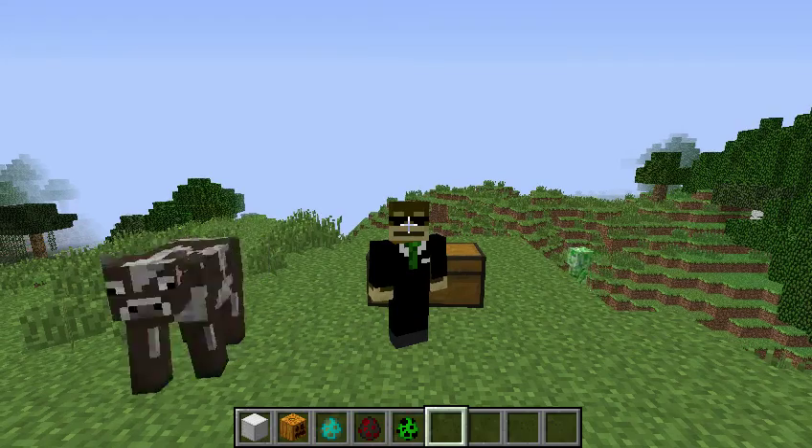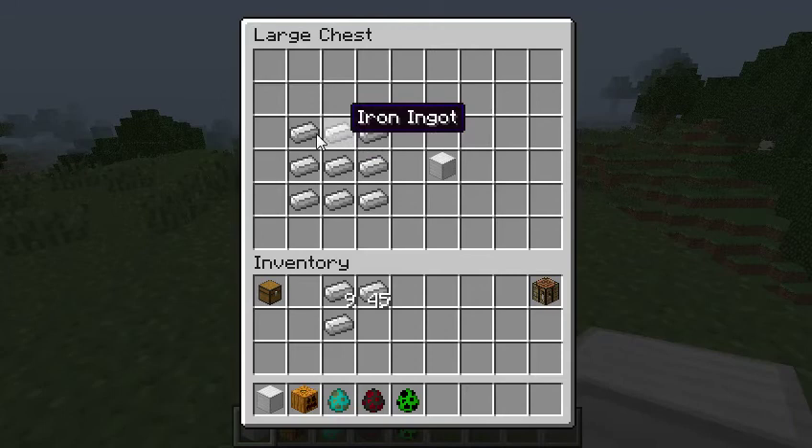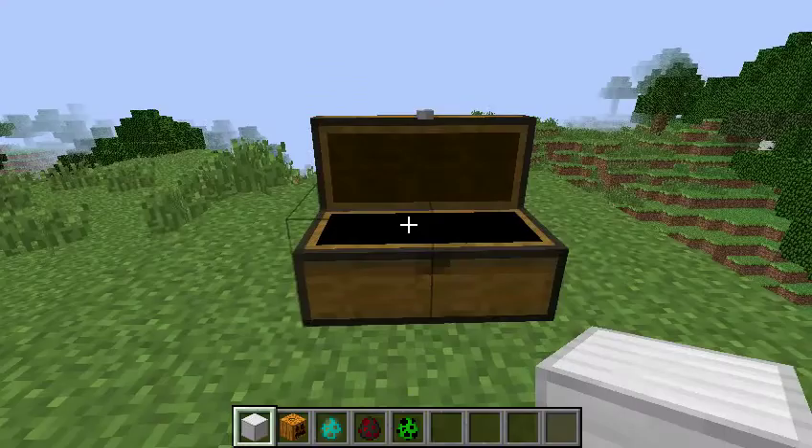Hello guys and welcome to my Minecraft tutorial on how to make an iron golem. First of all, you need some iron blocks, which are made by filling the crafting table with iron ingots, and it will give you one iron block. You also need a pumpkin.